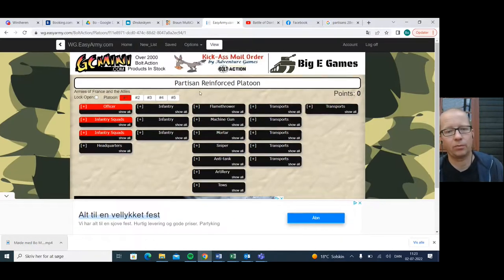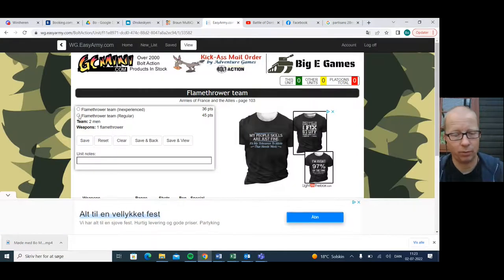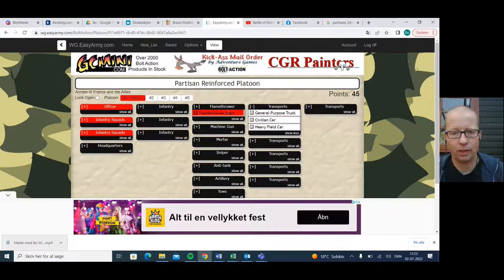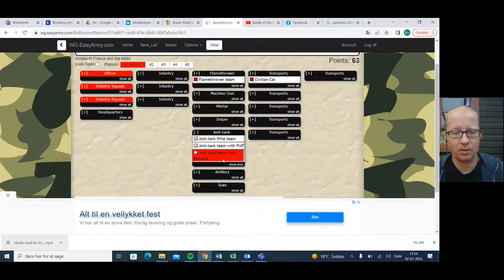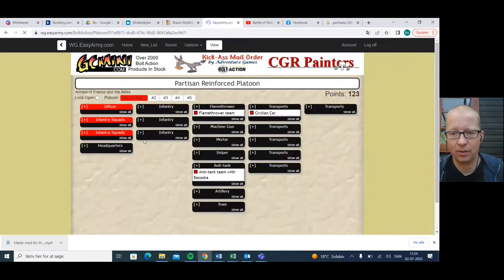What we are going to do is run all the other support units we can. So, the flamethrower — we're going to make it regular because we have plenty of points for a thousand-point list. As per usual, we're also going to buy a transport for that flamethrower. There are three possible transports: a truck, a heavy fuel car, and a normal civilian car. The only one that makes sense is the civilian car — it can transport up to four men, which means we can also put a bazooka team in with the flamethrower. There were bazookas dropped for partisans in Europe at times, so let's buy a regular bazooka. That is one dangerous little civilian car.